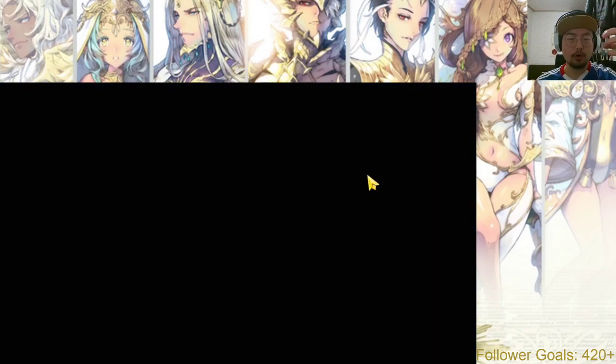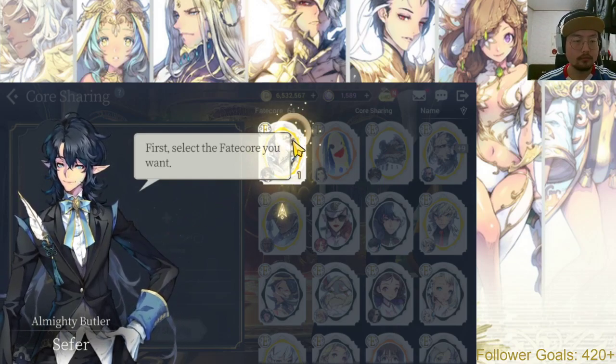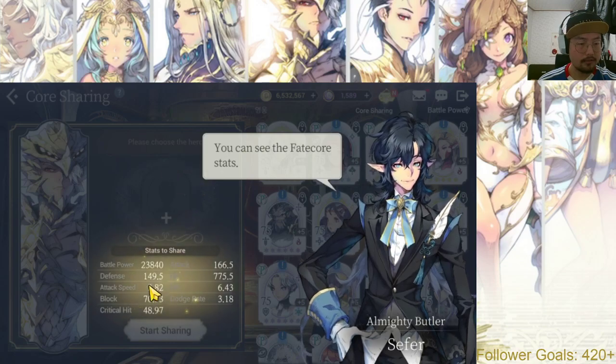Then you get to share that Fate Core to a character that doesn't have a Fate Core. I'm going to use Zeon's Fate Core, because Zeon's Fate Core gives one of the highest stat bonuses. And that's the stat.